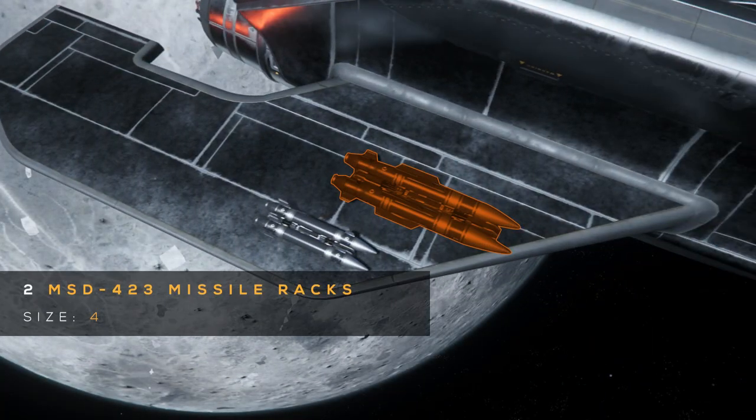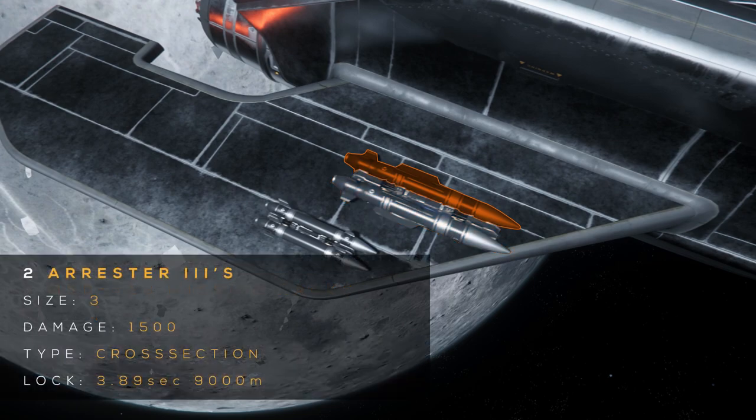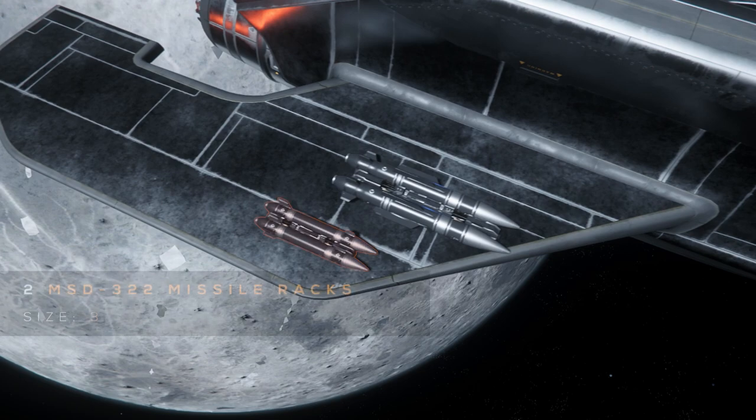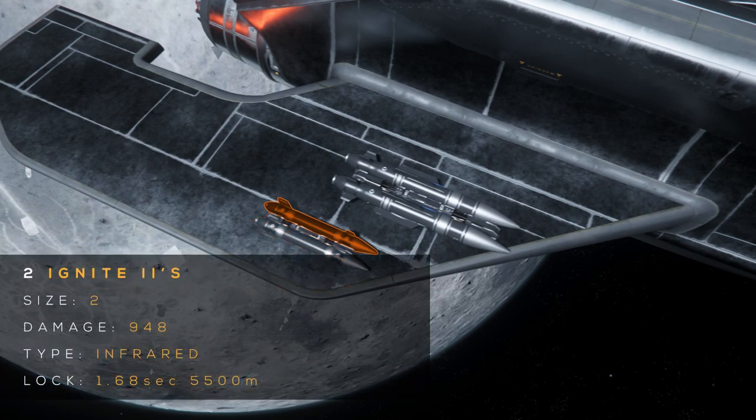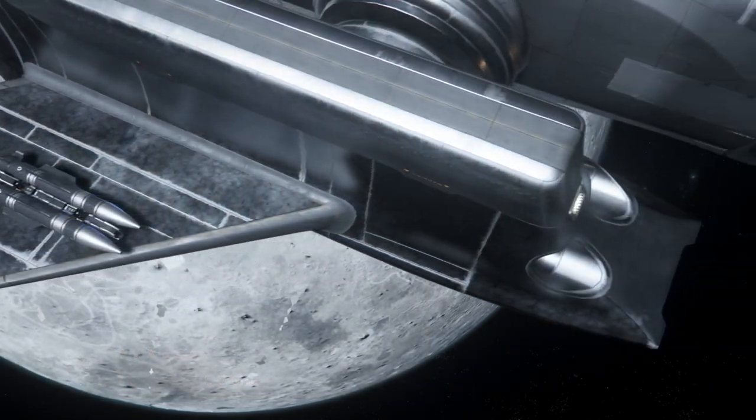Its wings hold two size 4 MSD-423 missile racks with two size 3 Arrester 3s each. Arrester 3s are cross-section, have 1,500 mixed damage, a 3.89 second lock time, and over 9,000 meter lock range. It also has two size 3 MSD-322 missile racks with two size 2 Ignite 2s each. Ignite 2s are infrared, have 948 mixed damage, a 1.68 second lock time, and over 5,500 meter lock range. This is a total of 8 missiles.